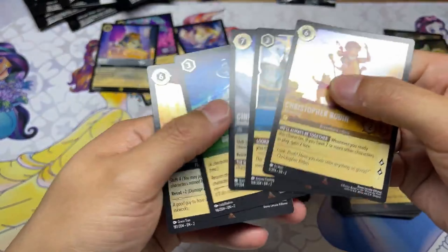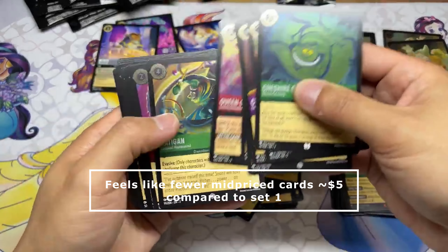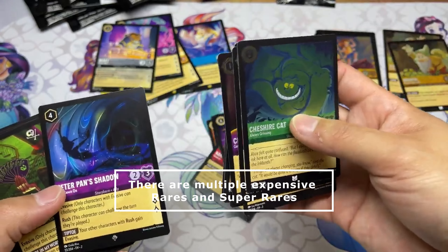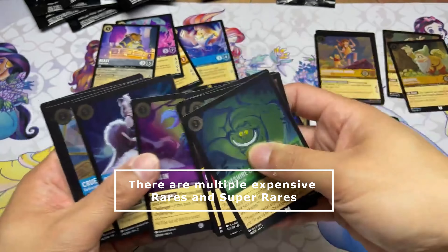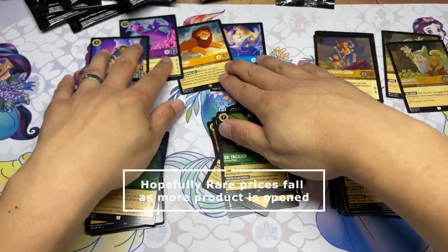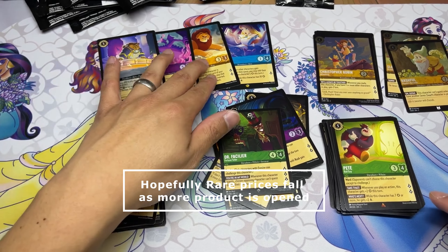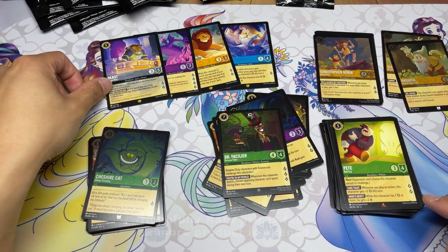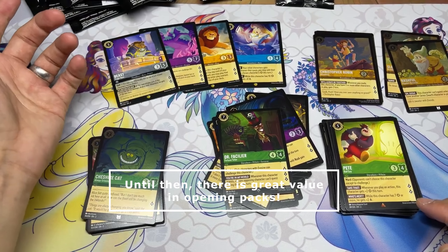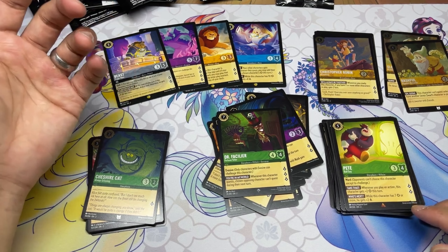Castle Rapunzel, Mini Mouse Diver, Grand Pavy super rare, and a foil Queen of Hearts — the uncommon we were talking about. Turn two Queen is a thing — you could sing a five-cost card on turn two. This card is interesting. This effect only really exists on Dragonfire and Maleficent, but Maleficent takes a turn to use, unfortunately.